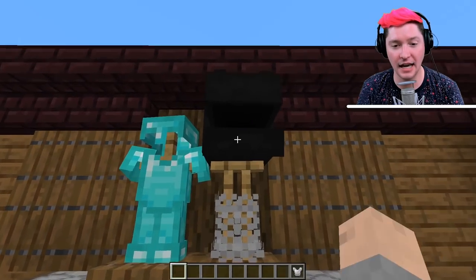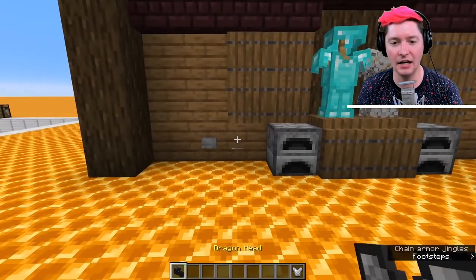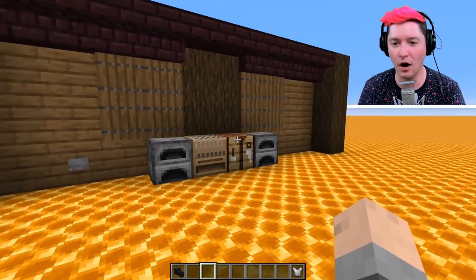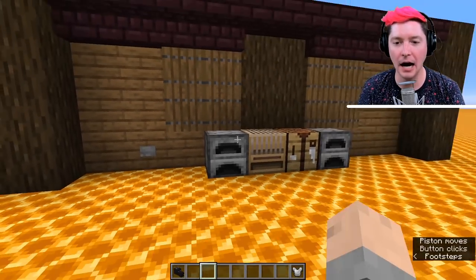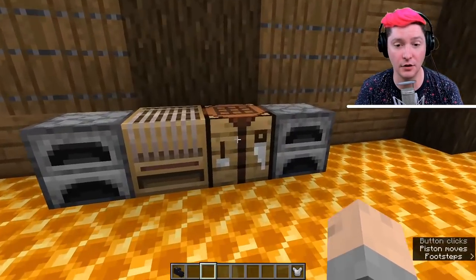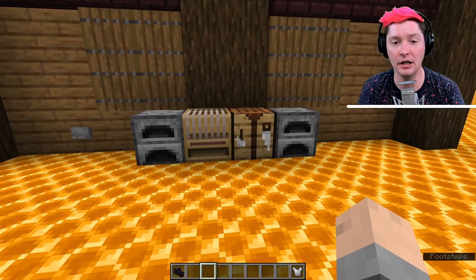Obviously these armor stands can be used. I threw a dragon head on one of them — that might be a little bit intense. And once you're finished with it, after you grab the dragon head, it will scoot back into the side of the wall and the blocks that you had here before will reappear. Right now I have it set to do this with some useful blocks, so this is a crafting table and a loom obviously, but this could be any type of decoration block.